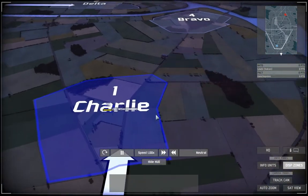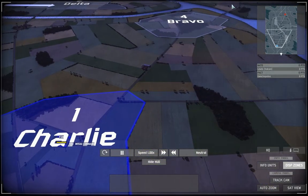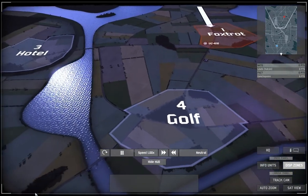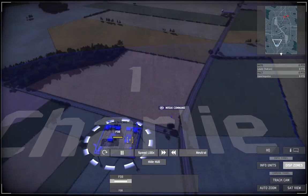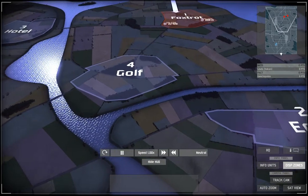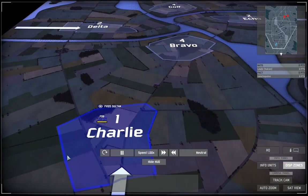Hello guys and welcome to a new video today by me Vulcan. Today I am playing NATO in a ranked 1v1 on the map Summer Knight, one of the first night maps they've released. My opponent is level 100 and I am around level 43, so he has a massive experience advantage. His ELO is around 1850 and mine is 1500, so he outranks me quite a bit.